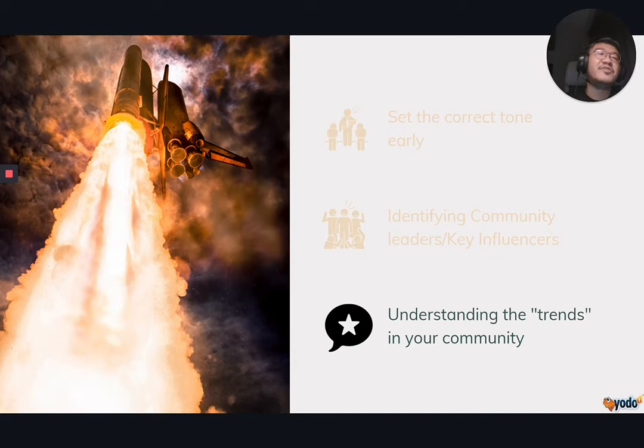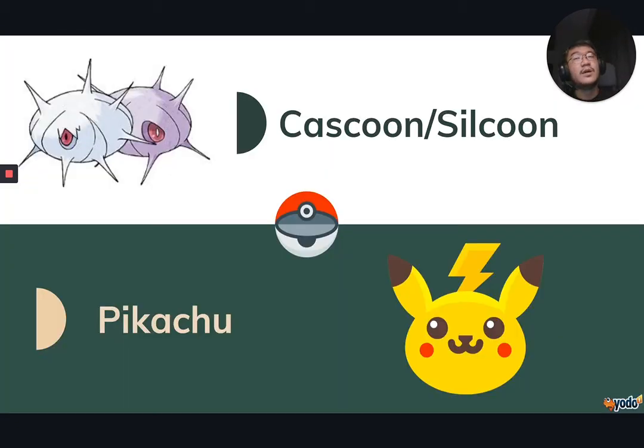The third thing to consider when you've just launched your community is to identify trends within it and leverage them for maximum effect. For example, if you're managing a Pokémon community, you wouldn't focus on an obscure Pokémon like Cascoon. Instead, you'd build content around Pikachu, who is a fan favourite. The key idea is that you need to know what's hot and what's not inside your community for your engagement to be successful.